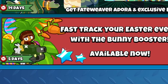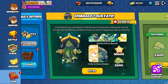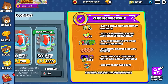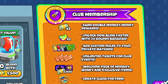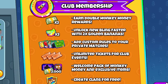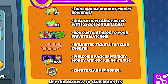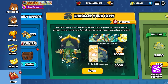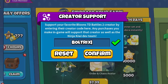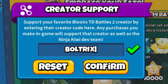For the next 5 days, you can fast track your Easter event with the Bunny Booster, available now in the shop. If you plan on buying anything in the shop, such as the monkey money and rewards boost, or most importantly the club membership — which I highly recommend if you play Battles 2 a lot — you get benefits like double monkey money rewards and 2x golden bananas. Before you purchase anything, click the Creator Support button in the bottom right-hand corner and enter my creator code BOLTRICKS, because it directly supports me and the channel and allows me to continue making Battles 2 content.